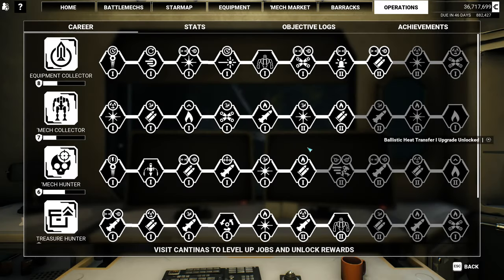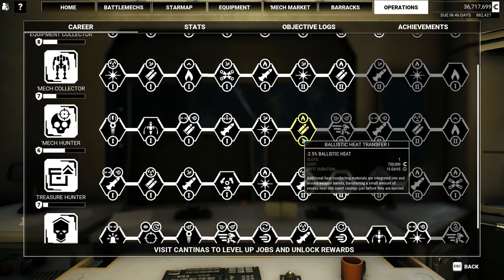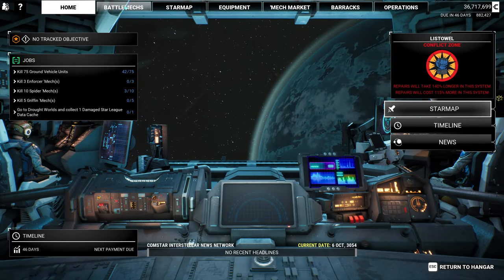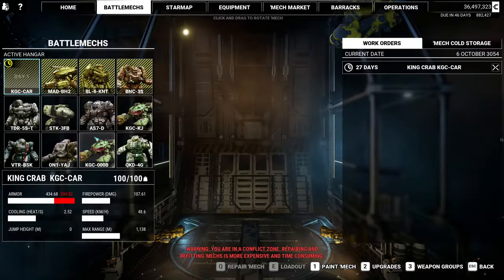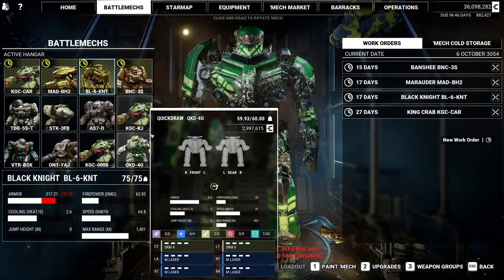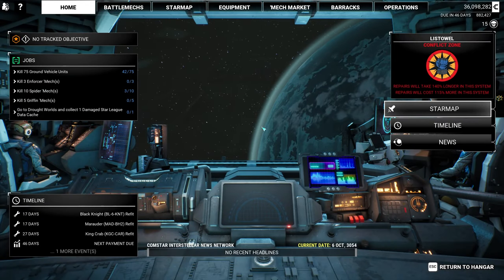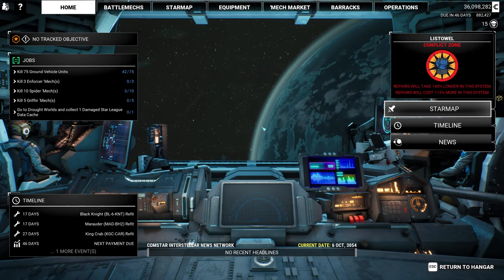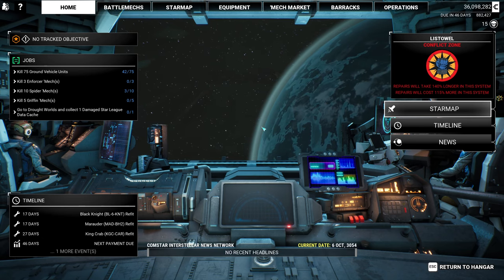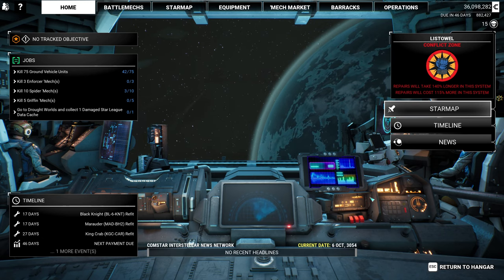I got some kind of an upgrade — 2.5% less heat — that's pretty much useless to me. Let's see how our mechs did. Pretty well. And that should pretty much do it for my King Crab with Heavy Rifles. I will try another build next — perhaps a Black Knight or maybe a little bit of Marauder action. Alright, thank you guys and I'll see you next time. Bye.